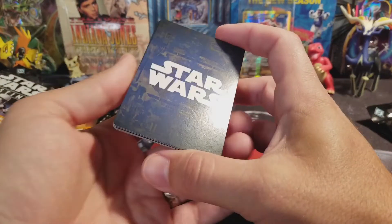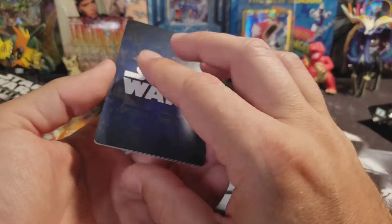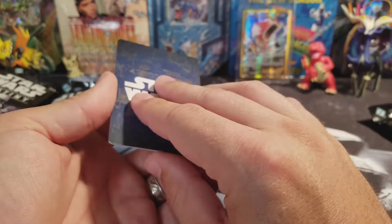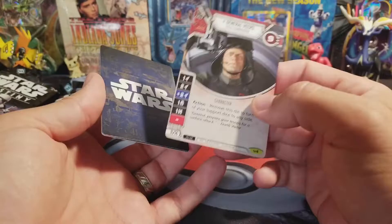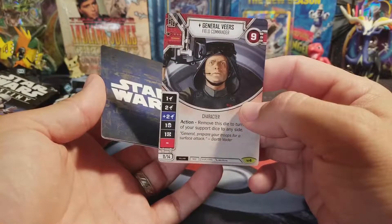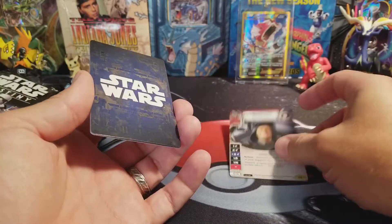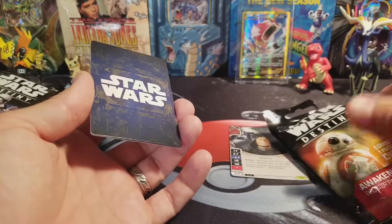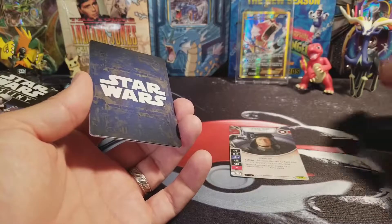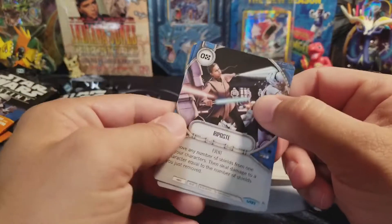So I'm just going to do this pack back to front and see if they're in that order. This might be our Rare right here! And it is — General Veers! That's an awesome card. So that Rare is on the back. And there's the die to go with him.